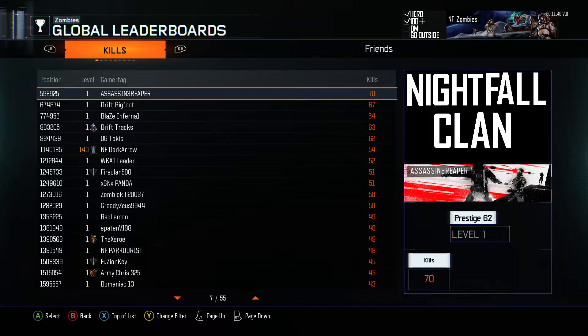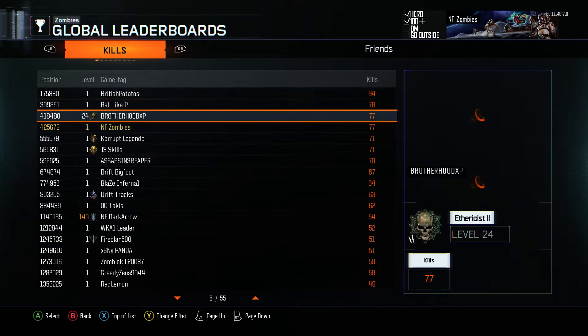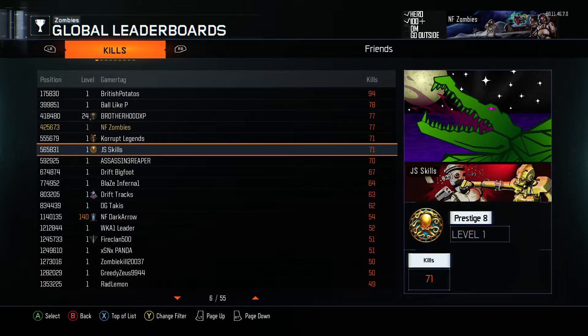What's up YouTube, Zombies here. Today I've got an easter egg video for you guys. As you can see on screen right now, my leaderboards are glitched. Everybody's showing different prestige icons that aren't accurate — for example, it says someone is prestige 8 but they're only level 3 in zombies.